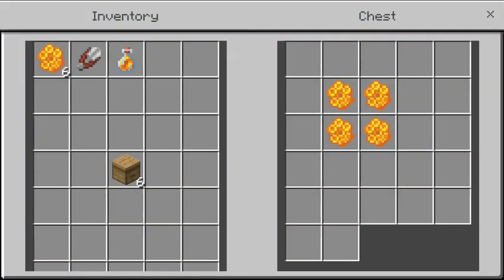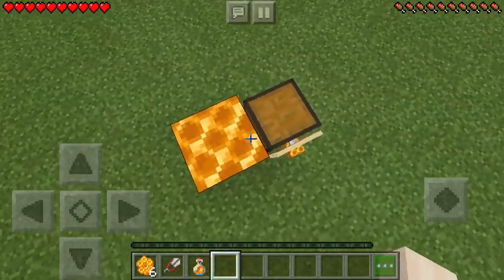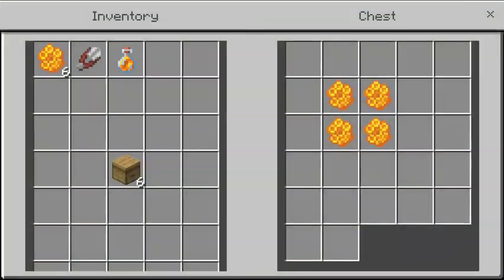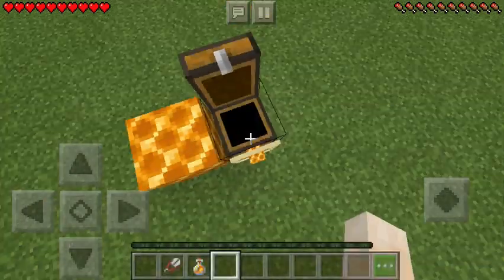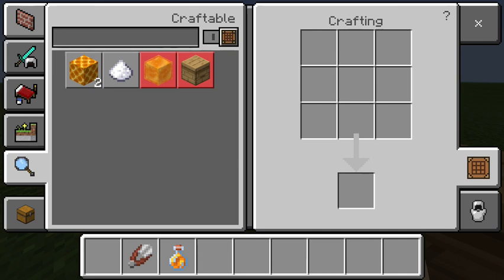The next block is the honeycomb block. To make it you just need four honeycomb, and then you just craft it.